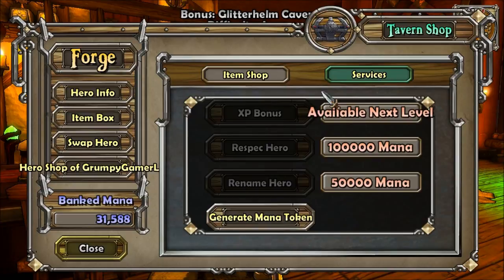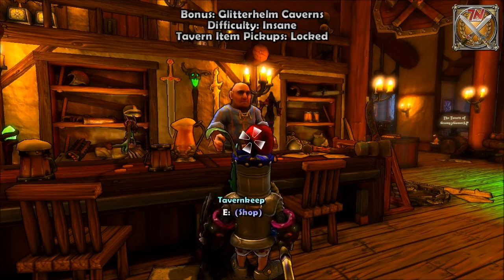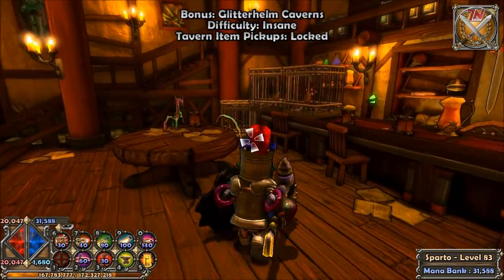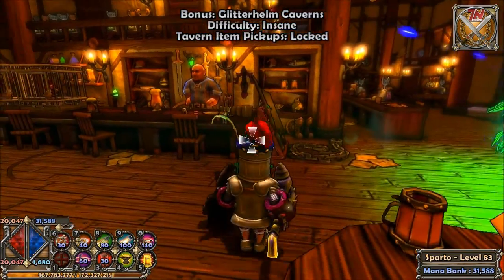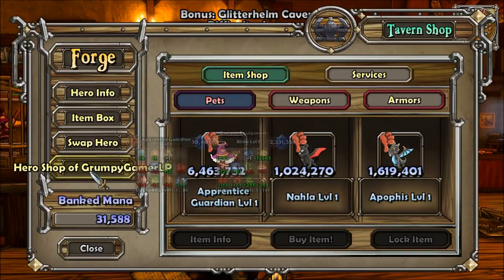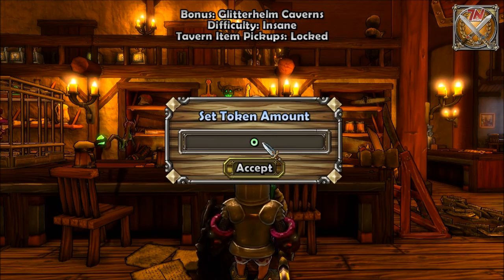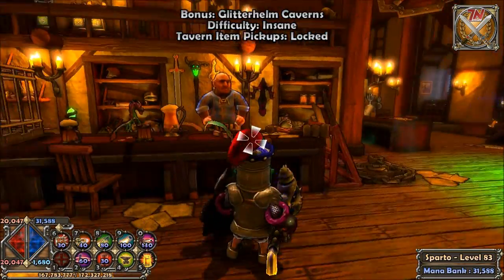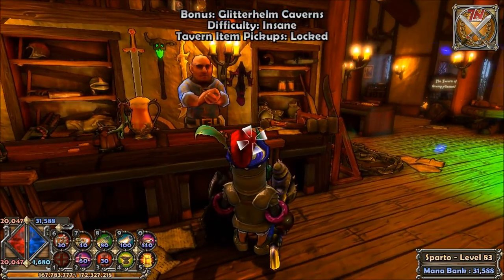Next we have 'Rename Hero' — that's self-explanatory, just rename your hero for 50,000 mana. Last is 'Generate Mana Token.' You can only carry up to 600 million mana, but some items are worth two or three billion mana. So you come here, click 'Generate Mana Token,' enter the amount, and it creates a token worth that much. You can then give that token to somebody else or sell it back to a vendor and get the mana back.